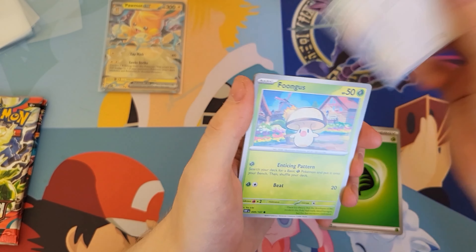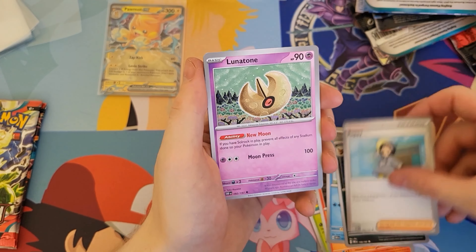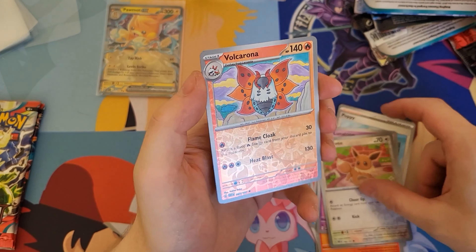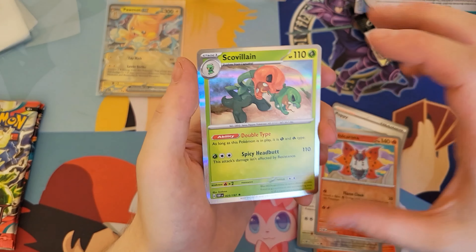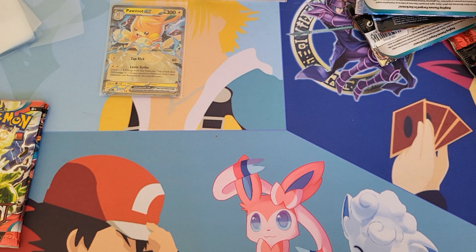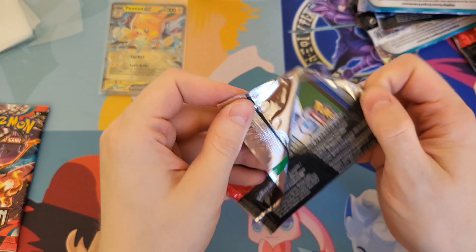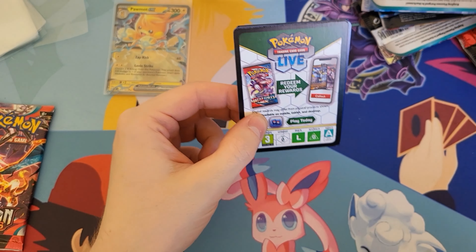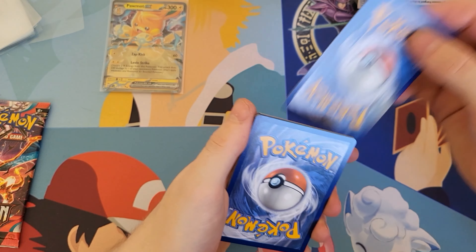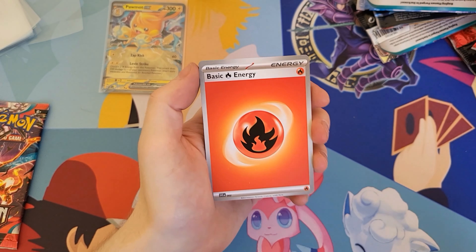Grass Energy, Pidgey, Fungus, Larvesta, Finizen, Umbreon, Poppy, Lunatone. Oh nice, we have a Reverse Holo Eevee, Volcarona, and a Scovillain. I apologise if you feel like I'm rushing through these — I am slightly rushing because I don't want to spend too much time staring at cards. You guys will get bored, I'll get bored, and it just won't be an entertaining video.